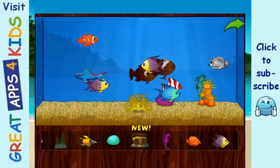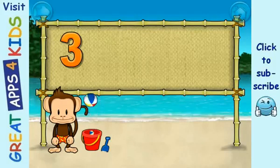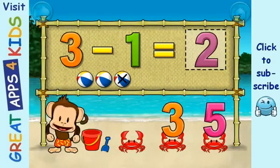Add things to your aquarium by dragging them from the tray. Touch the arrow to get back to the beach. Subtraction time. Three minus one equals two. Fantastic.